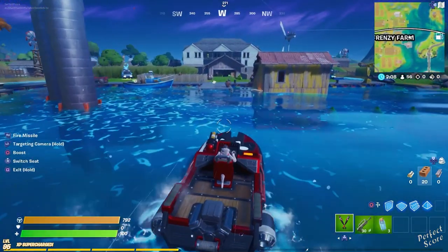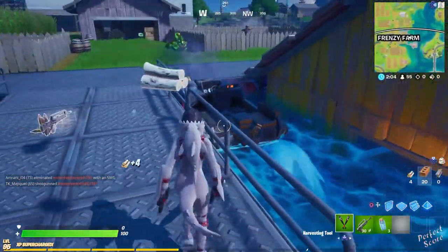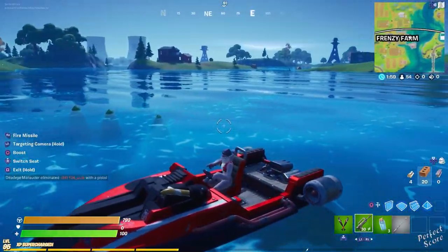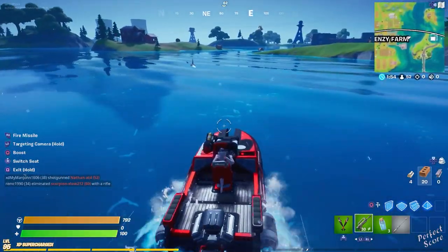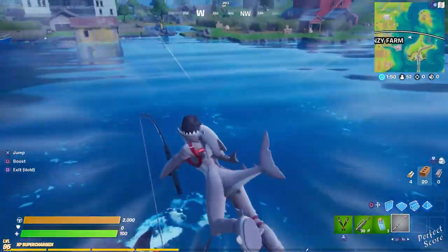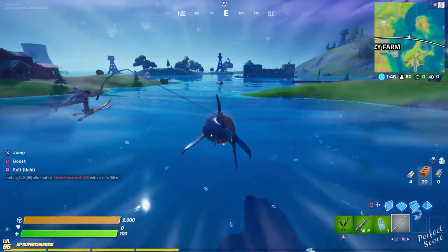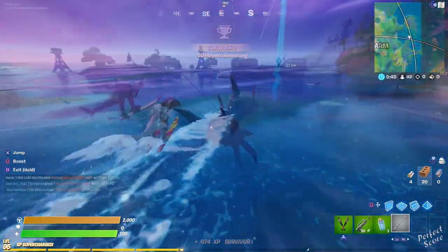Usually wherever you land, there should be a barrel of fishing rods, so just make your way over there. If a person is AFK, they're most likely AFK for the majority of the match, so you should have about five minutes before they actually start moving and stuff. And then the rest is pretty much self-explanatory. Once you find a shark, make your way over to the spot that you know they were gonna drop. Sometimes they deviate from the course, or I just put my marker incorrectly — just try to remember approximately where they are and then head over there.